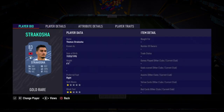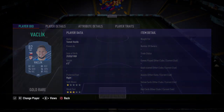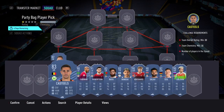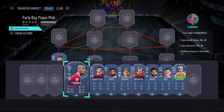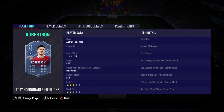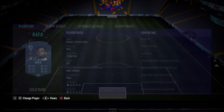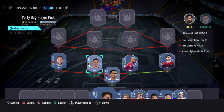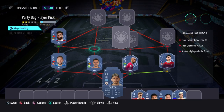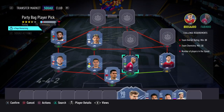Going through the squad: in goal we have Stracosha; at left back, Vasilic; left center back, Castils; right center back, the Headliner Fabinho; right back, Andy Robertson — putting Salah on full chem. Left mid is Rafa, left center mid is Benegá — all cheap for the price — and right center mid is the What If Odegaard for the Premier League link.